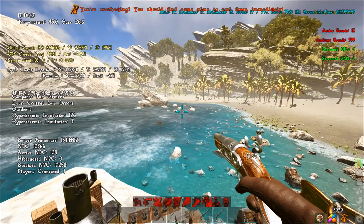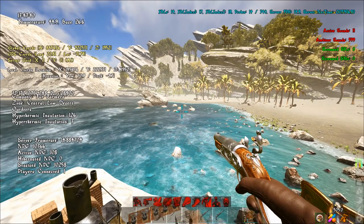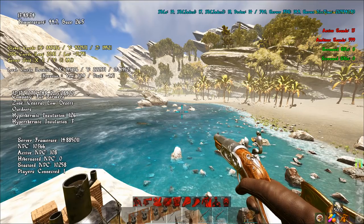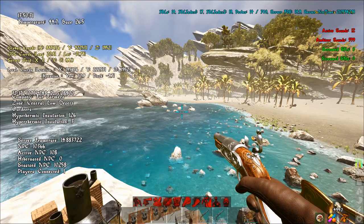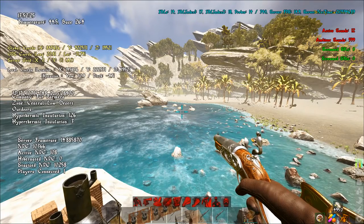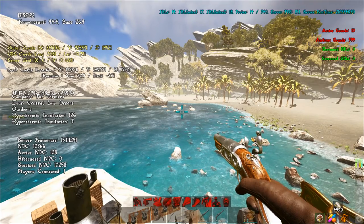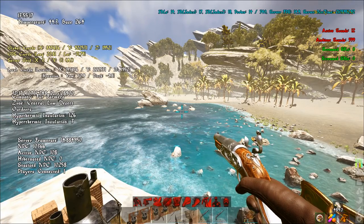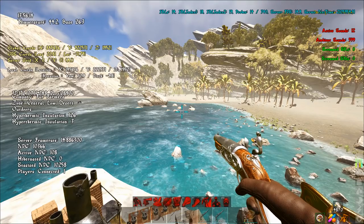Hey, what's up everybody, this is OsterCraft1 and today I'm going to be showing you guys how you're able to tame the Razortooth in Atlas. The Razortooth is one of the two dinosaurs you're able to tame in Atlas — there's a Razortooth and a Shieldhorn, and those are only able to be found at Golden Age Ruins. They take some specific resources and some differing foods to tame.